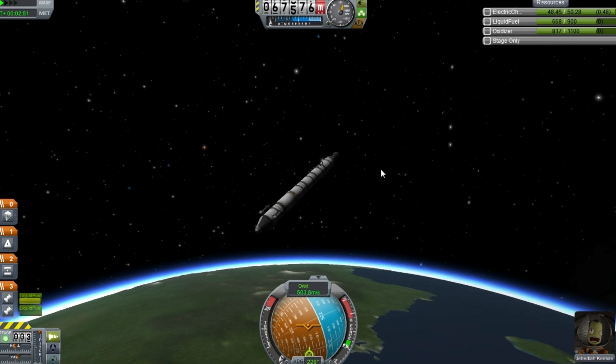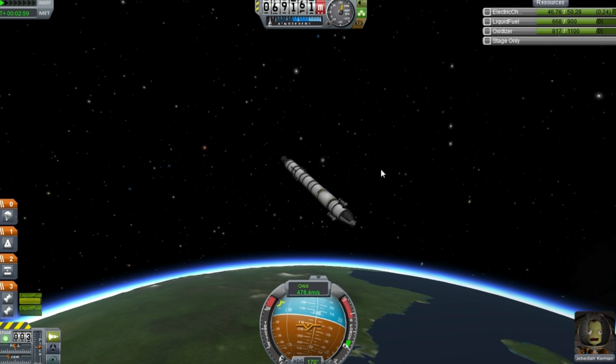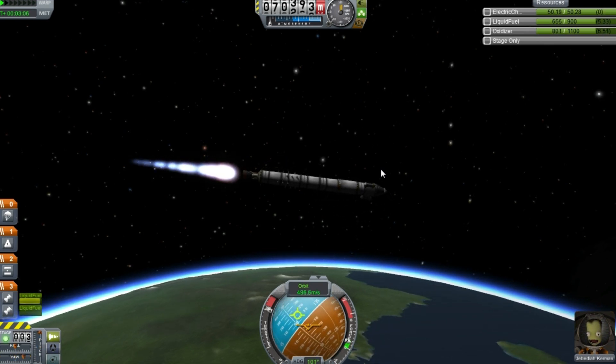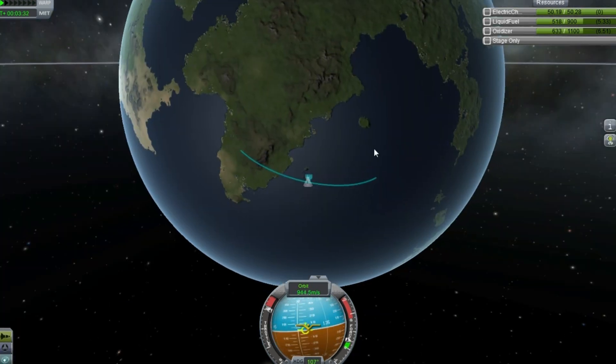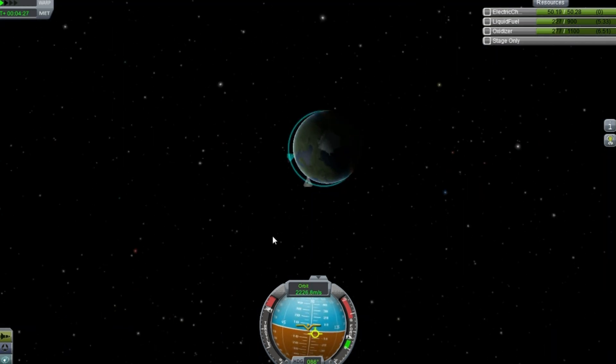Point your ship flat in the direction of motion — marked by the yellow circle without a cross through it — and start the engines back up. Check the map view and watch as your trajectory expands out, and once it forms a decent orbit, you can cut the engine.